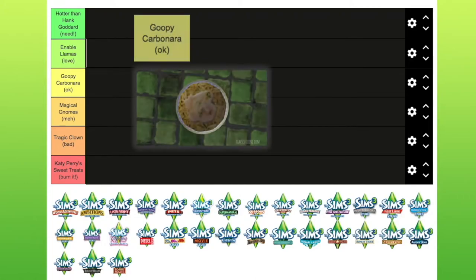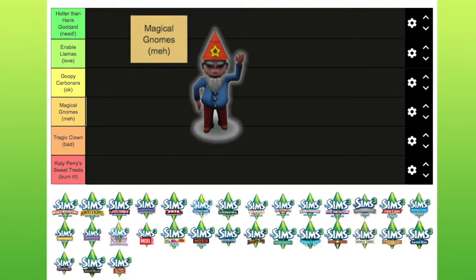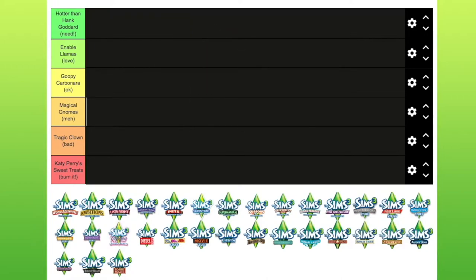Goopy Carbonara — it's okay. It's one of the dishes they make; you can make it quite early on. Goopy Carbonara is the sort of dish you'd like, but you could get bored of it quite quickly making it over and over again. Magical Gnomes — this is very much a meh category. Magical gnomes are very weird — they're worth like a thousand Simoleons or something, but they're very annoying.